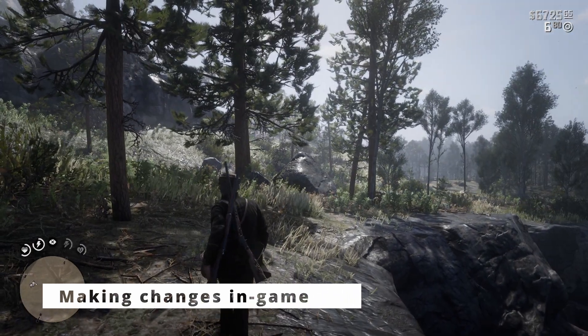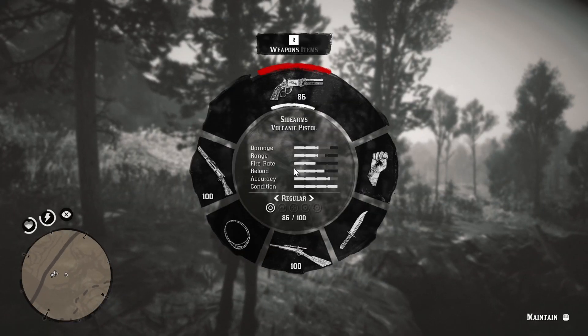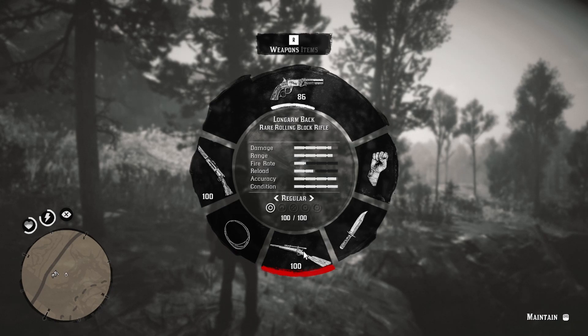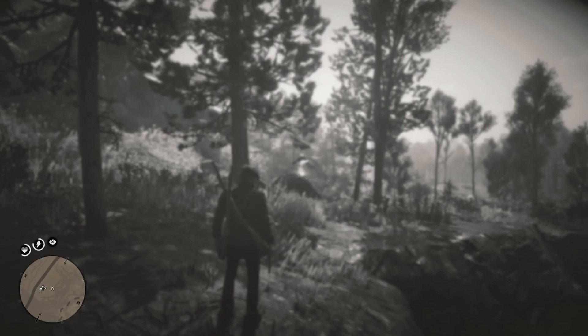So here we are in the game. Got a couple of guns on his back. This is John Marston that I'm playing as at this point. He has a sidearm that is a volcanic pistol, a shoulder bolt action rifle, a rare rolling block rifle, a knife, lantern — all sorts of good stuff there.